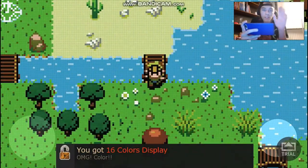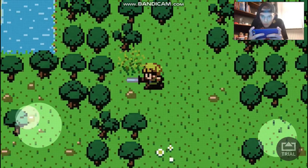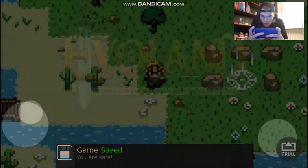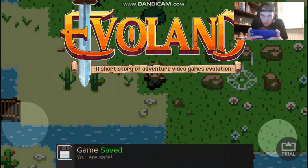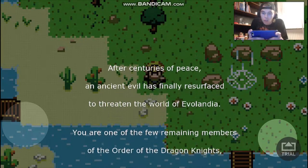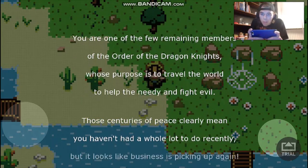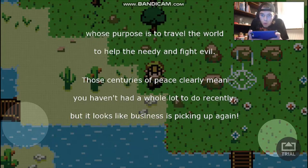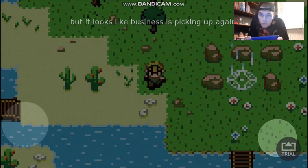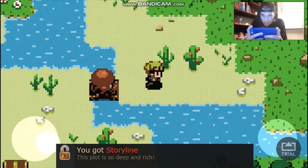We are past the bat now — please don't be more of those things. There's the save point, thank you! A short story: after centuries of peace, an ancient evil has resurfaced to threaten the world. You are one of the few remaining members of the Order of the Dragon Knights, whose purpose is to travel the world and help those in need to fight evil.